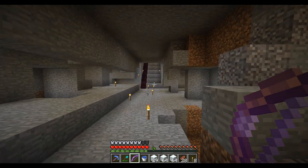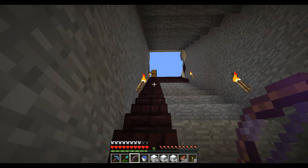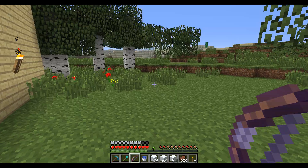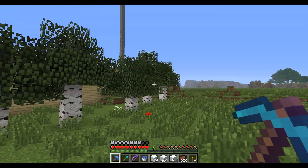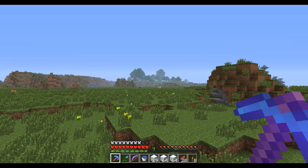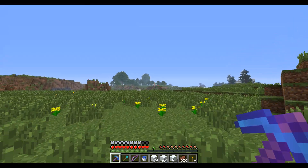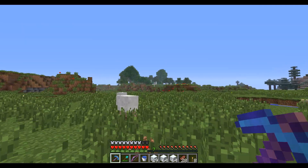He hasn't set up his nether portal yet so I can't make a nether track for him. I'll probably end up doing that for the railway to the mine shaft too. He's got some birch trees out here for the wood for his house. That forest right there is going to be on the other side of the desert that holds the mine shaft as well as the village.